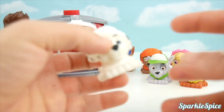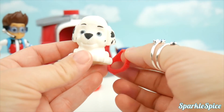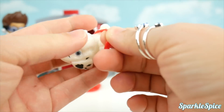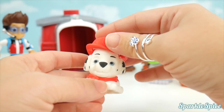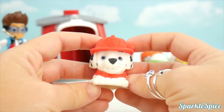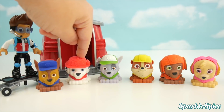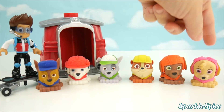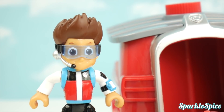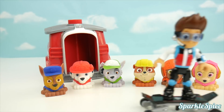Marshall, it looks like you're the last one! What color do we need for you? Red! You got it. I'll start with your red shirt. And now we need your fireman's hat. Now we've got Chase in blue, Marshall in red, Rocky in green, Rubble wearing yellow, Zuma in orange, and Skye in pink! Are you ready to go now, pups? Paw Patrol, to the lookout! There's an emergency in Adventure Bay — Paw Patrol is on a roll!